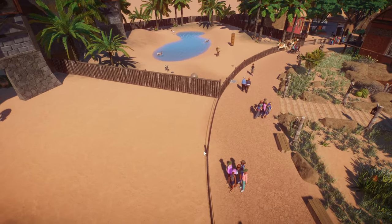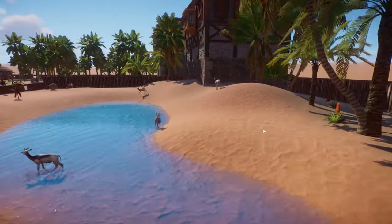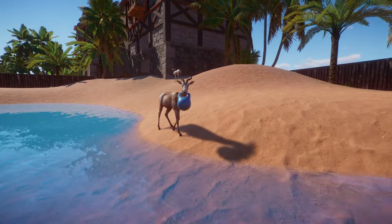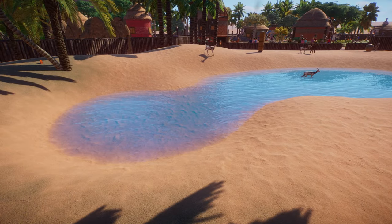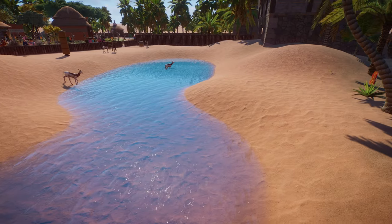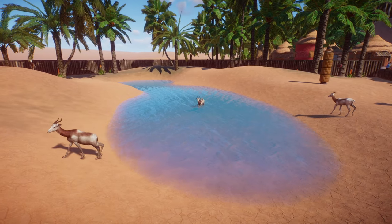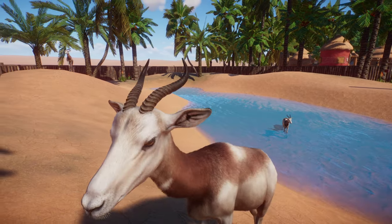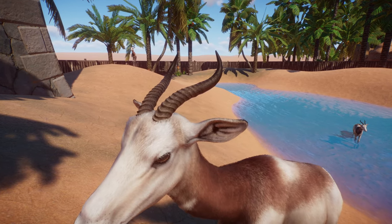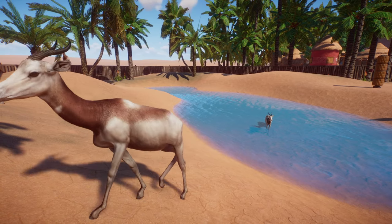Moving on, we have the dama gazelles. These guys are always fun — I still love when the animals carry the little grab ball, they just look so funny. These are pretty much like any other deer or gazelle type animal we have in the game, but as always, Frontier does an incredible job with the animal models. I always love the horns — the texture detail is just fantastic.